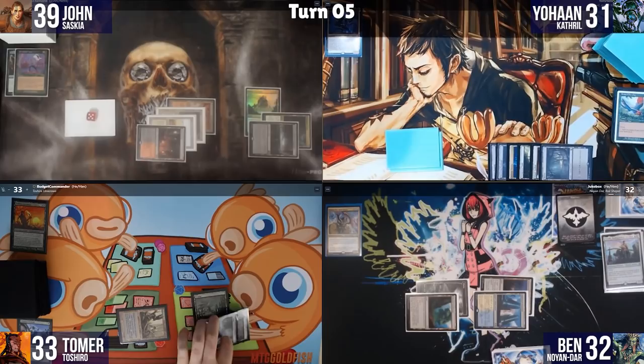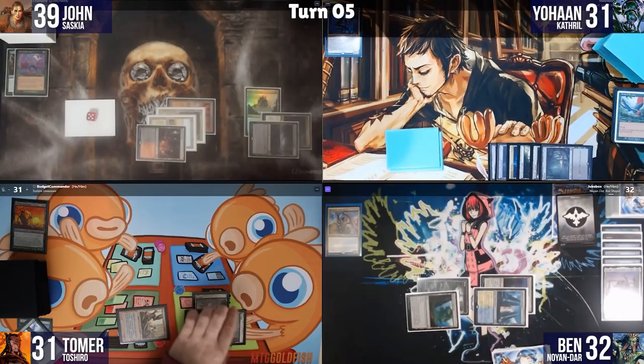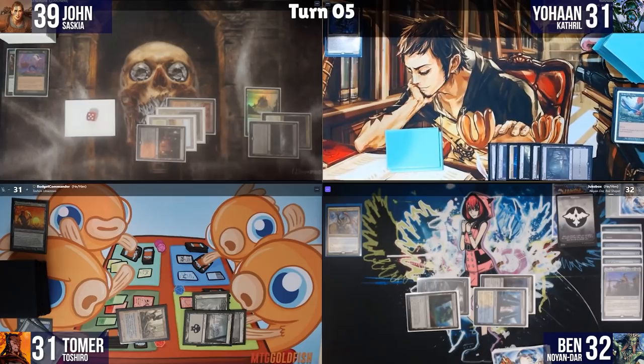I cast Blood Pact for 3 mana, targeting myself to draw two cards and lose two life. I discard down to hand size, discarding Gravebreaker Lamia, and pass.